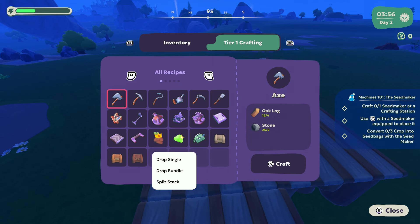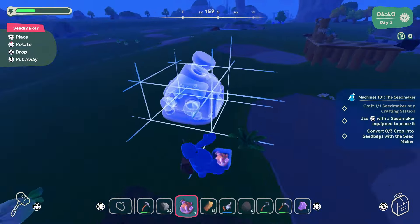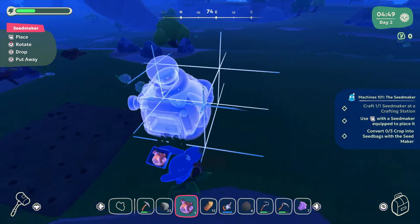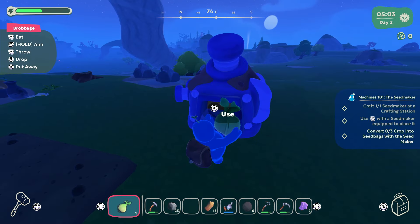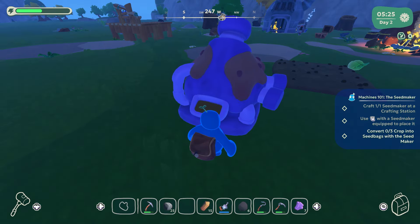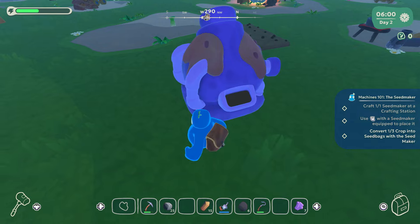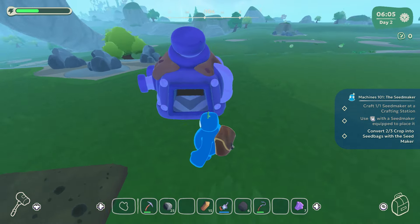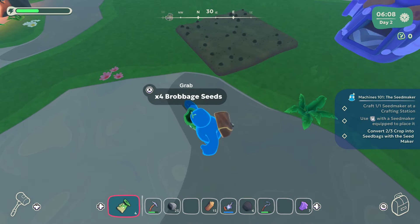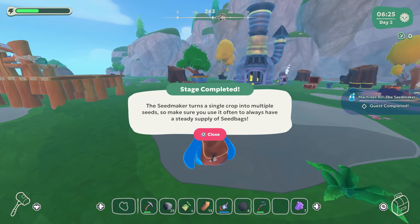Whoa, a bunch of stuff. So the booper attachment — we need a seed maker first. Okay, so there's a seed maker. We've got the coal ready. There we go. So the seed maker just goes anywhere. I guess we'll put it next to the crops — it makes the most sense. Send to machine. There we go, kind of goes in. That one's in as well. So I've got all three coming out, takes a few seconds. Just firing it. I've got loads of cabbage seeds. Brilliant. So just more now. Hooray.